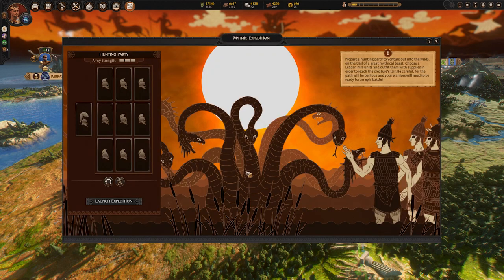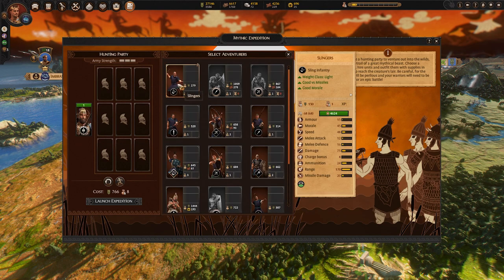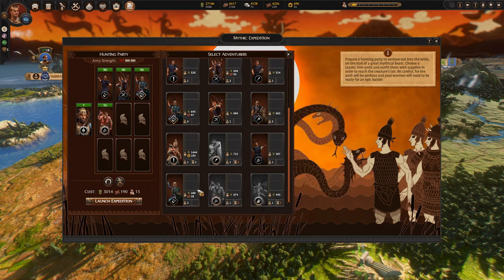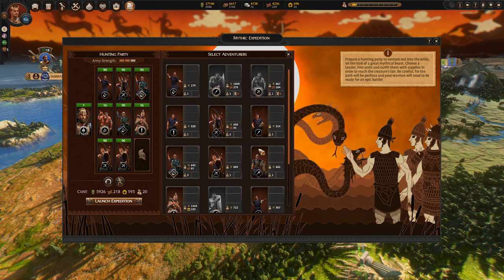Next, you'll be asked to choose a hunting party. Every unit added to your hunting party will increase the resources and administration costs it will take to start your expedition. Your unit pool will be made up of units you currently have access to, so it could be in your favour to wait a few turns to get some more powerful, high-tier units, but this will come at a higher cost.